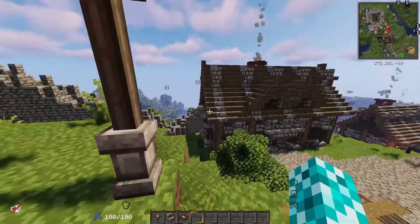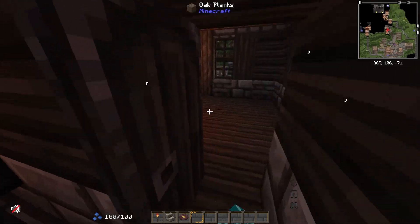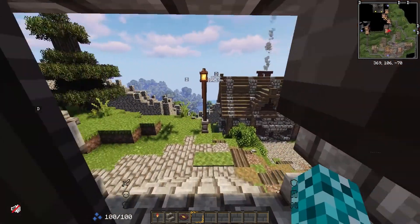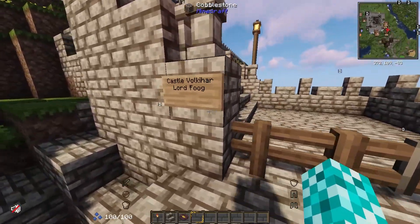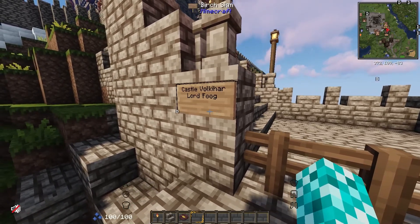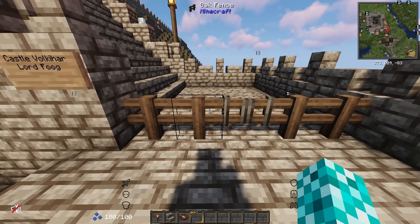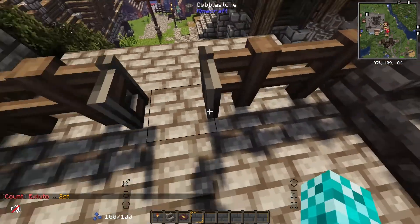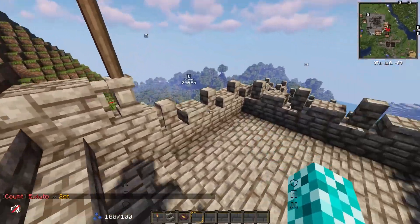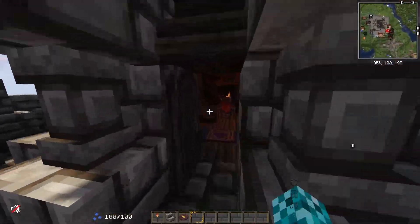Up here we have the blacksmith - a nice little humble abode. And up this nice walkway is Castle Valkihar, the residency of Lord Foog the Sessence. We've got this nice walkway that goes up to the castle, and we have the wizarding tower which is pretty cool.